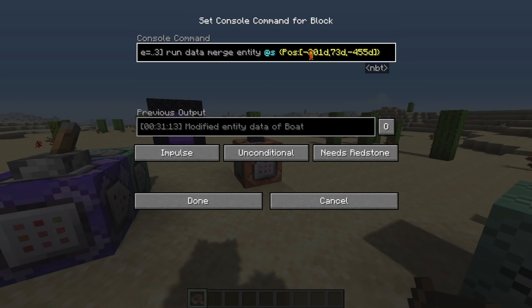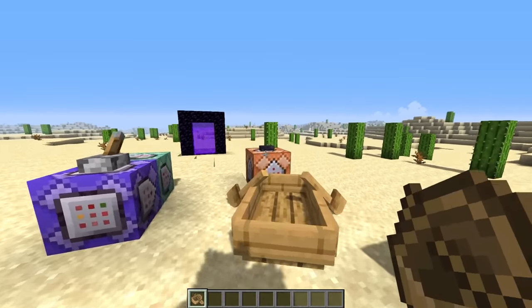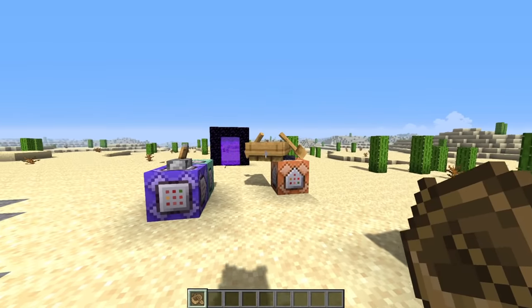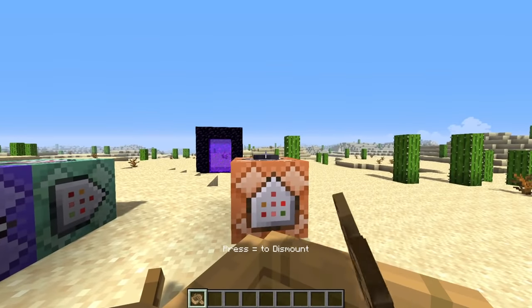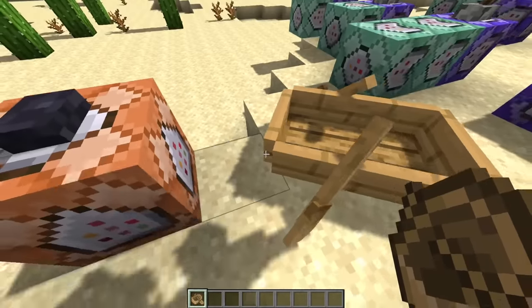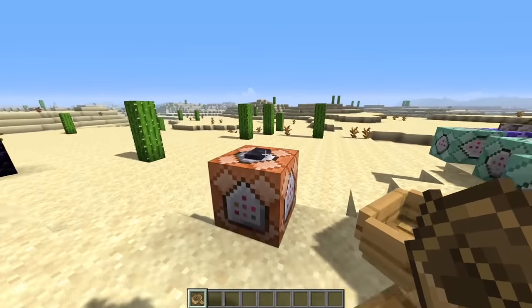Actually, I lied. So I retyped it and put the exact coordinates right above the command block, because maybe I just had really weird coordinates. And so if I press this, the boat just kind of jumps up on there. But if I get in it, nothing happens. Why does nothing happen? Why is this so complicated?